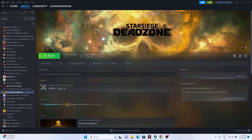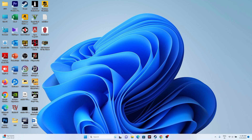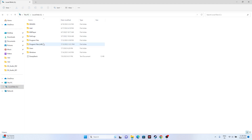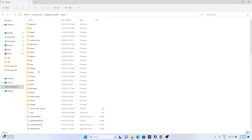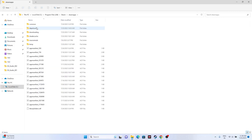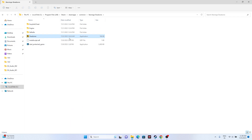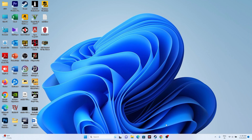Next, try launching the game from the installation folder rather than from Steam, as launching from Steam might be causing the issue. Go to File Explorer, go to This PC, Local Disk C, Program Files (x86), Steam, SteamApps, Common, and then navigate to the Star Siege Dead Zone folder and launch the game from there.